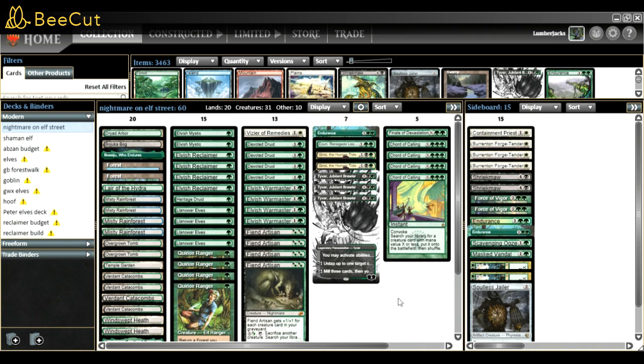I have one Final Devastation for Court of Calling, so five cards to tutor - I like that ratio. Final Devastation is another win condition and can get Grist back from the graveyard and kill stuff. That's the main board. If you have any questions feel free to ask - I'm on Facebook, Discord, Twitter, and you can comment.